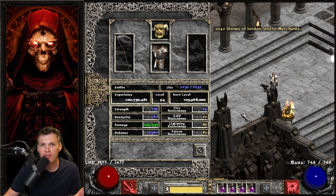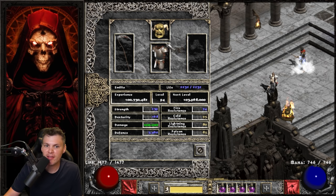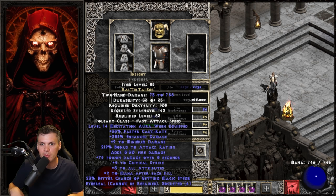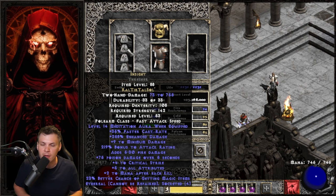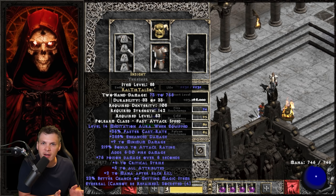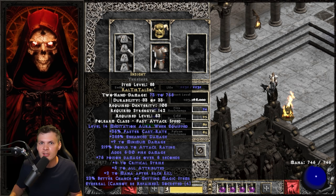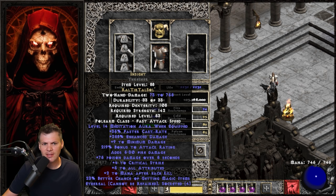For the mercenary, I'm using an Act 2 Nightmare Offensive mercenary for the Might aura so he does more damage. I paired that with a non-eth Fortitude and Daryl's Visage, and I have Insight in an Ethereal Thresher for the Meditation aura. I really think the Meditation aura helps the Summon Necro a lot, because pulling up like 20 summons at 30-40 mana per cast gets very expensive. Alternatively, you can turn an Insight runeword into an Iron Golem, but I prefer Clay Golem because you can resummon it and it works really well for slowing down endgame bosses.